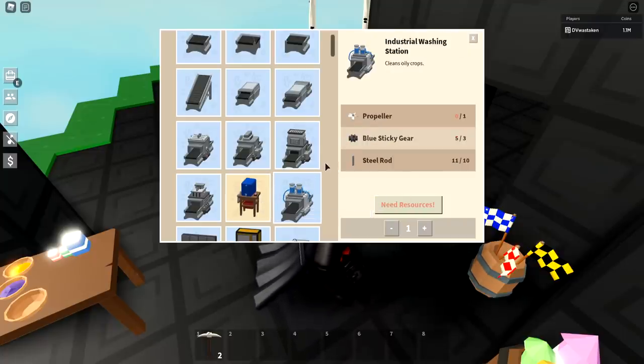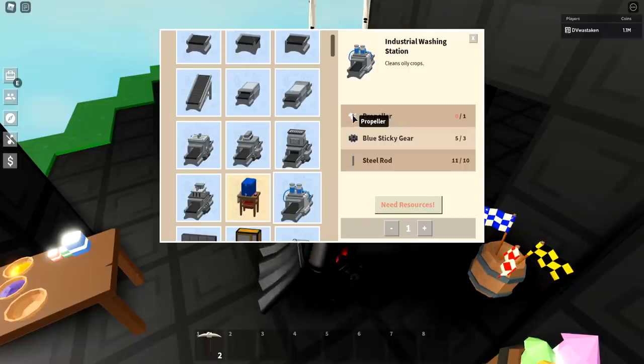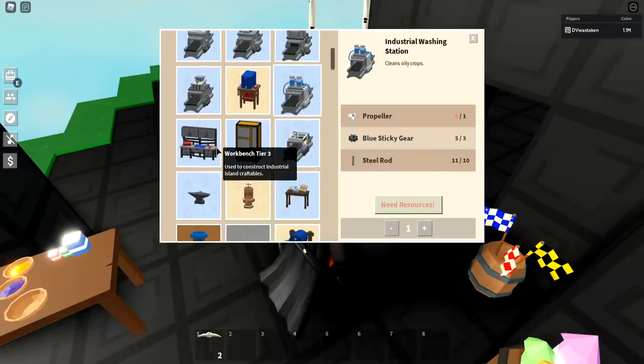For the washing station, just grind for it — they're kind of hard to find because no one really sells them. Industrial washing stations, on the other hand, I'd say buy those, because propellers are really hard to fish for and it'll take you hours. Also, the propeller itself is almost worth as much as the entire industrial washing station, so just buy the industrial washing station from someone.